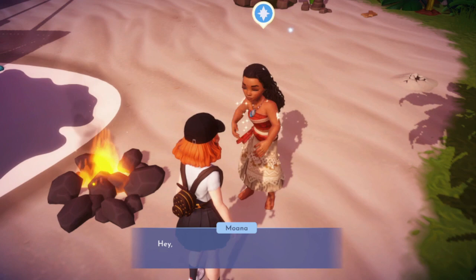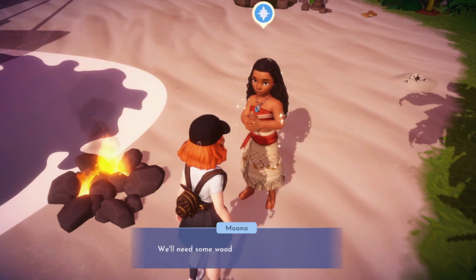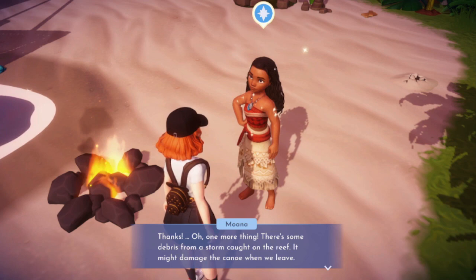Let's do it! We should start by fixing my canoe so it's ready for a long journey — we'll need some wood and woven leaves. We could use silk — it's a type of cloth that would make a great sail. There's debris from a storm caught in the reef. Maui can help with that — have you seen him? I haven't, I just got here.